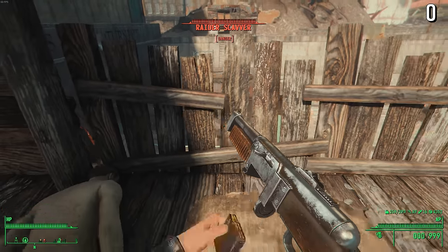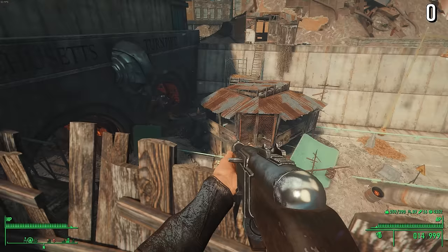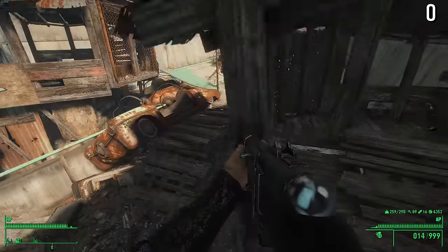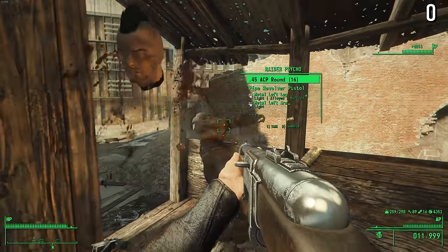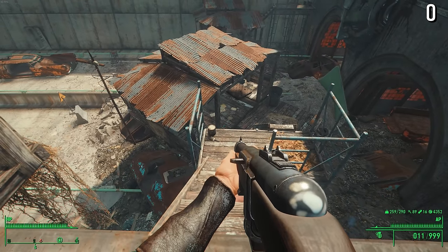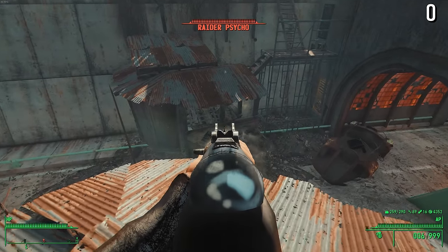This gun is absolutely loaded with errors, so to keep track of all the mistakes, I'll include a cringe counter in the top right corner, and I challenge you to make it all the way to the end without physically recoiling in disgust. Not only is this weapon an absolute eyesore, it doesn't make sense in the lore either, and there's no reason for it to exist. I'll explain everything wrong with the combat rifle in great detail, and along the way you may learn some cool gun facts. I'll also be showcasing some amazing, high-quality mods made by the community, so we can see what Fallout 4's combat rifle should have been.